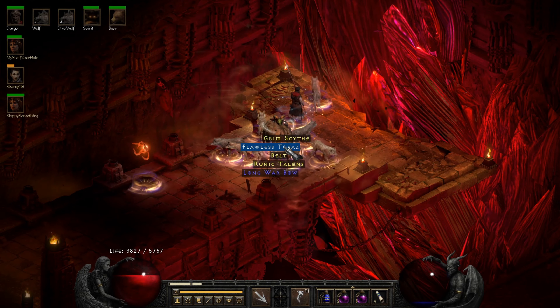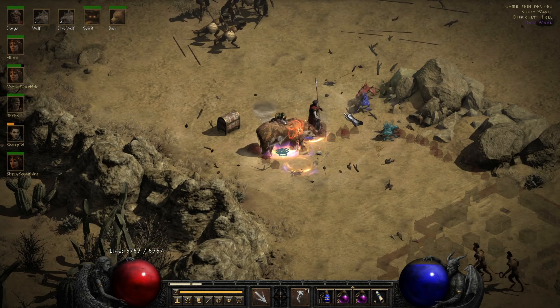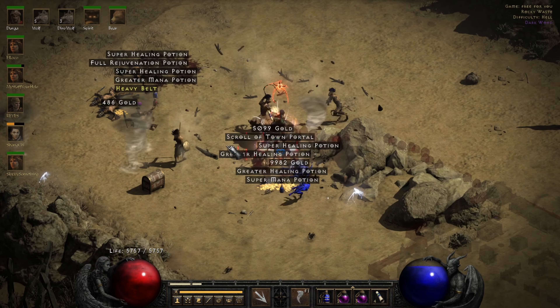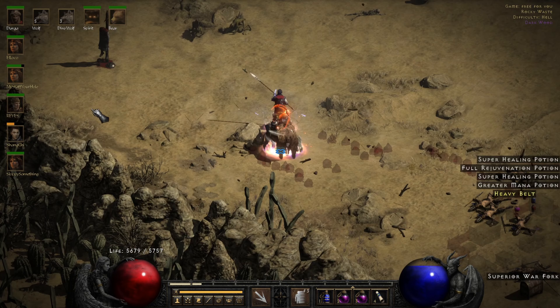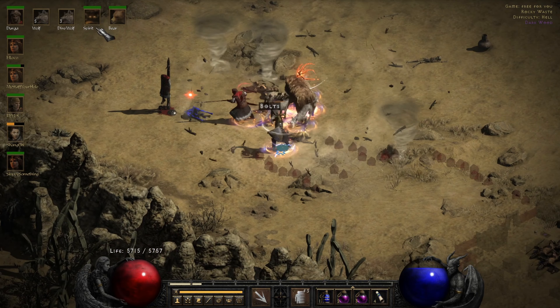We got an Essence. Let's finish up by going to find Stony Tomb again — we've done it before, but it's just an awesome area for this character to farm at any stage of development, including in the endgame.